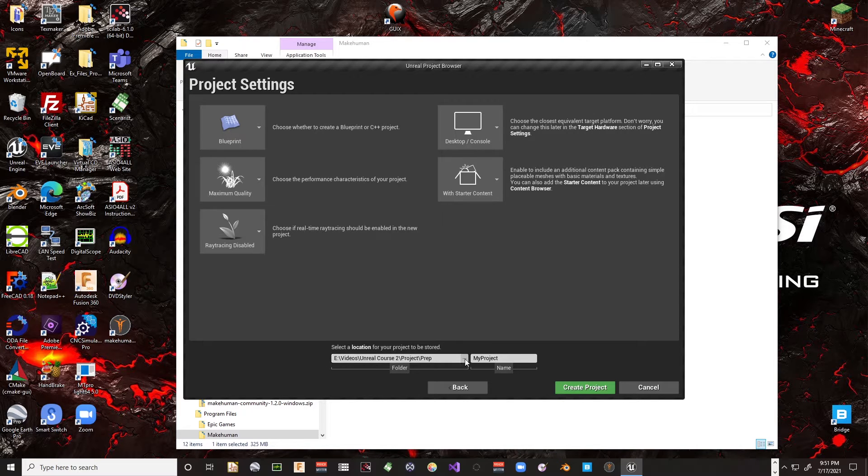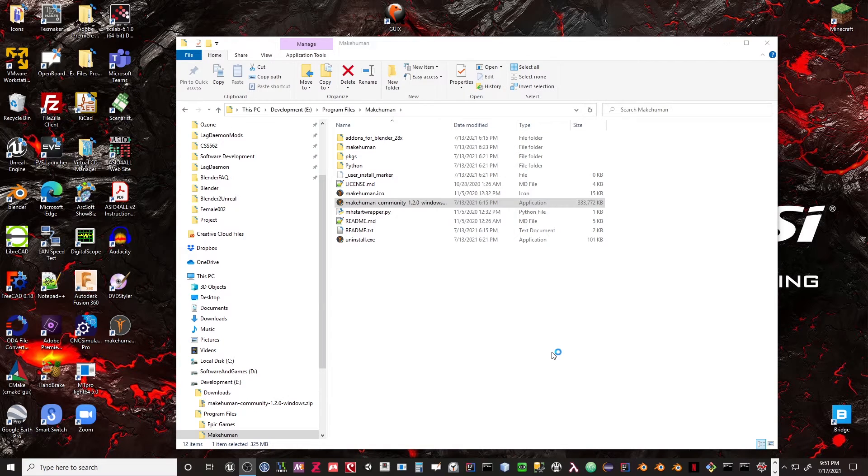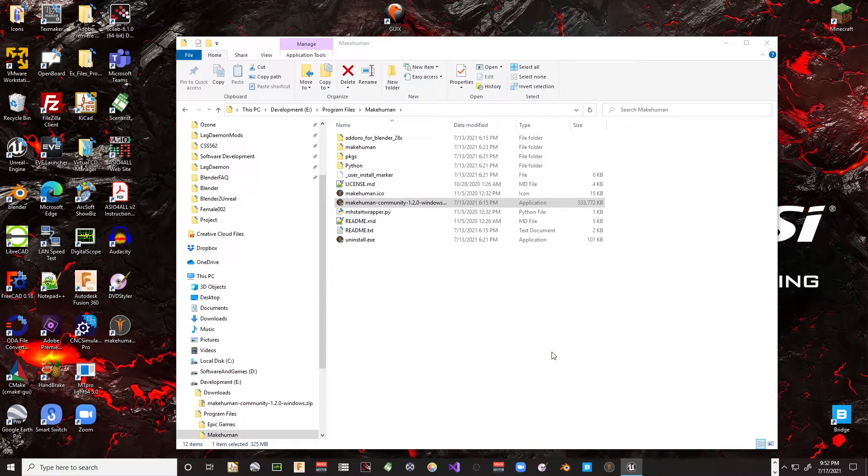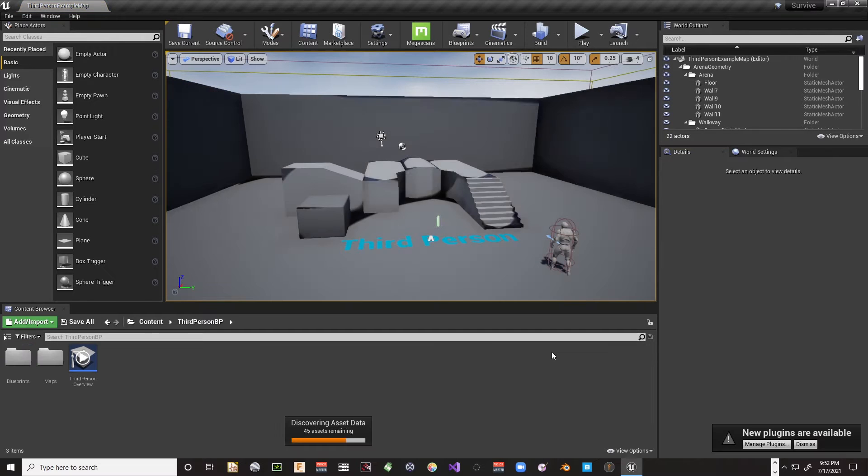I'm going to change the folder and call the game 'Survive,' so we'll make a little survival game. We're going to talk about crafting, building structures, crafting tools, gathering resources, and having a real inventory system — but we're going to do it step by step, carefully, without rushing through anything.